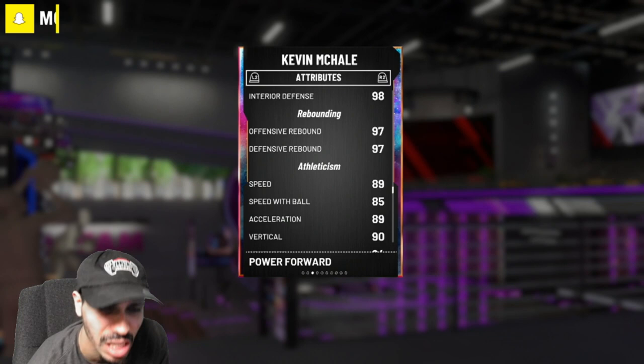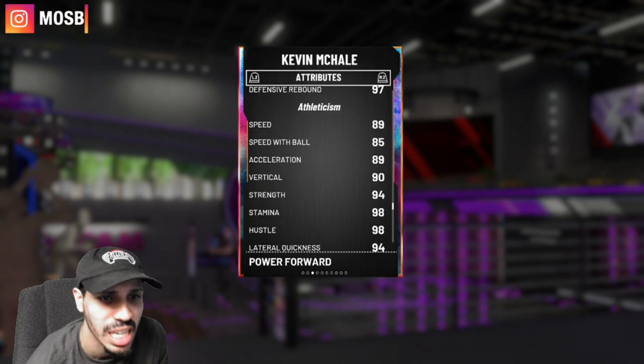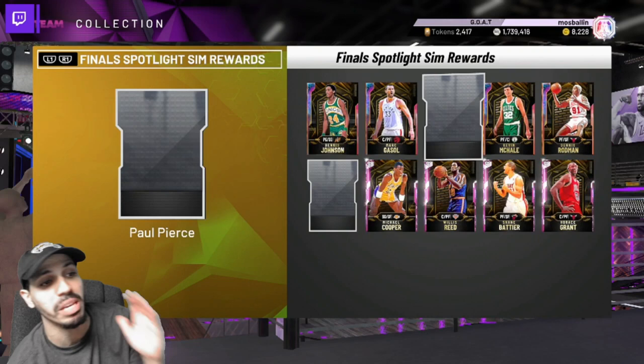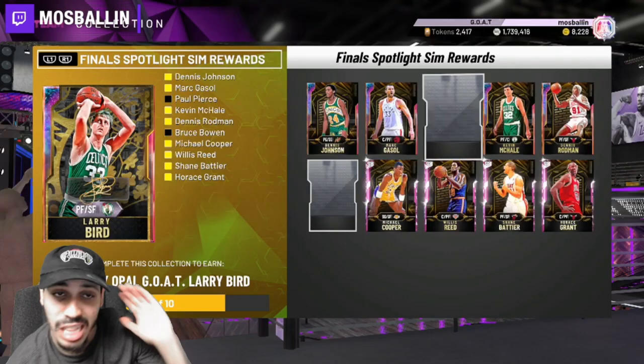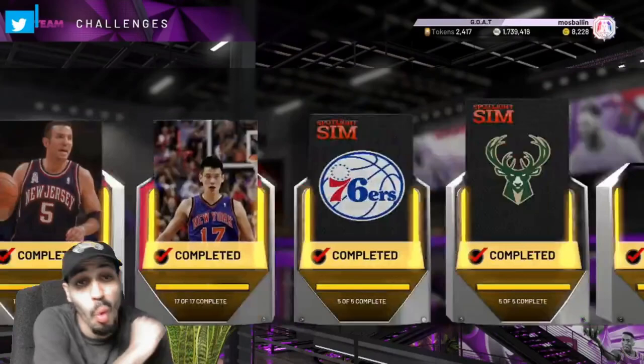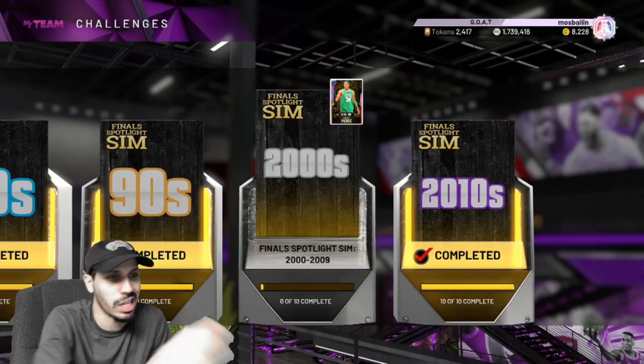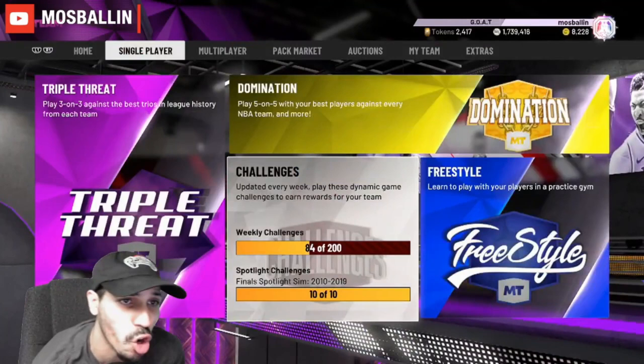He's got an 89 speed, which I'm pretty sure is faster than Marcus Gasol - they're pretty similar speed-wise. He's got 94 lateral quickness. If you guys didn't know, we've gotten Marcus Gasol, we've gotten Dennis Rodman, we also got Dennis Johnson. I'm still working on Paul Pierce, and after that I'll be able to get Larry Bird. If you're living under a rock and have no idea how to get any of these cards, go to single-player challenges, spotlight challenges, scroll all the way to the right.